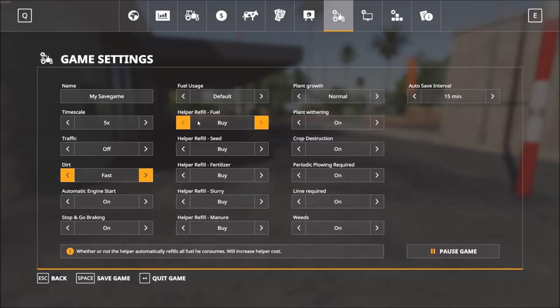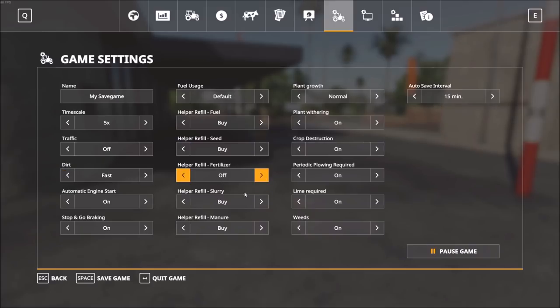Then we get into the AI helper settings. You have the opportunity to hire AI workers for your fields, and the functions they can perform have been expanded in this year's game. The options let you decide whether the AI helper increases costs by purchasing fuel and seeds automatically, meaning they always remain available, or whether you turn that off so it actually uses your stored fertilizer, seeds, and fuel that you have to refill.